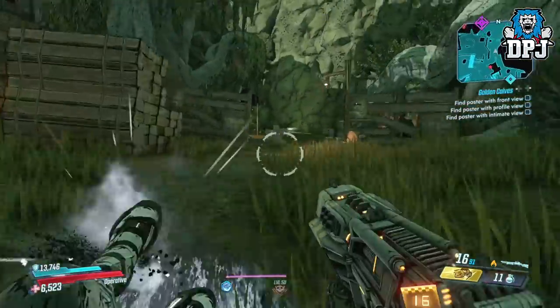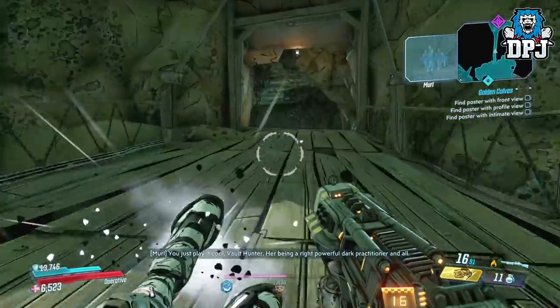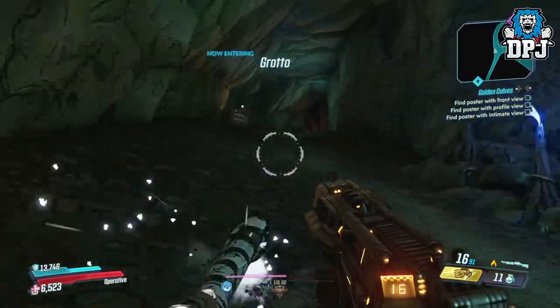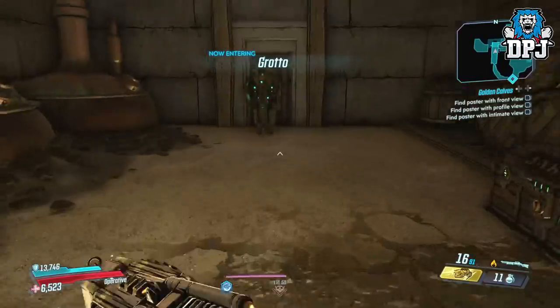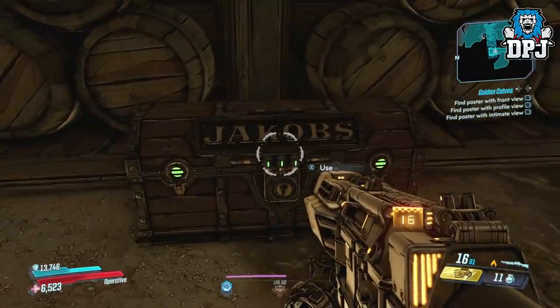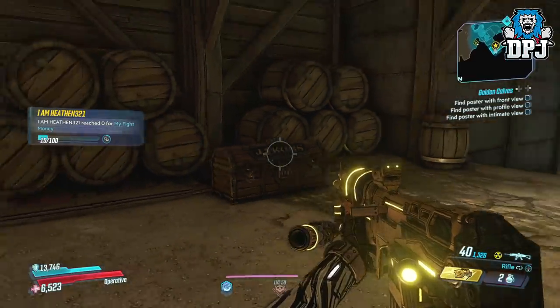Within the small area of Eden 6 Jacob's Estate, there are 3 of these chests I have seen — no doubt there are more hiding. The first one is located literally on top of a save point, so you can stop here all day if you want to: open the chest, quit out, load back in, open the chest, rinse and repeat.